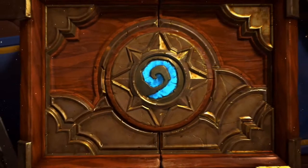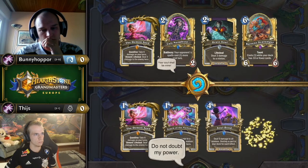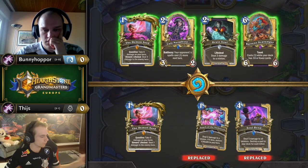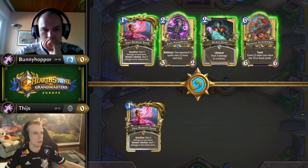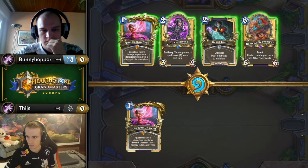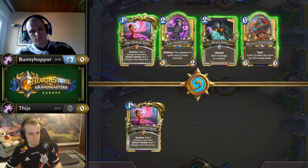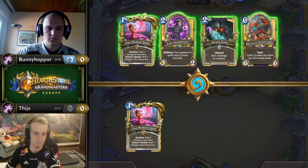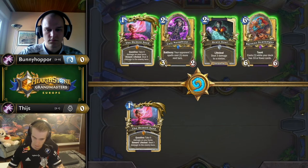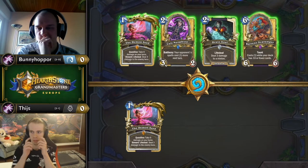The decks that got most popular after the nerf to D6 were Handlock and Quest Shaman, both of which the Mage can prey upon pretty consistently. We'll jump into the mirror right now — the list is just one card apart. We saw Tice running Blood Mage Thalnos a while ago, which has kind of fallen out of fashion, replaced by Spice Bread Baker. Handlock at this moment has a good amount of cards you can change, and it's really about what you want the deck to do.